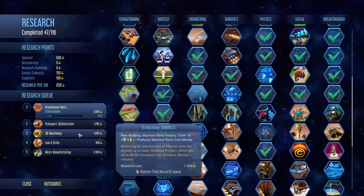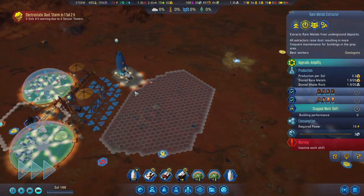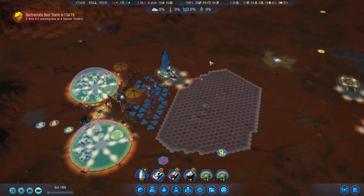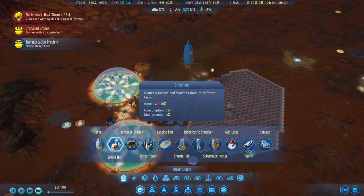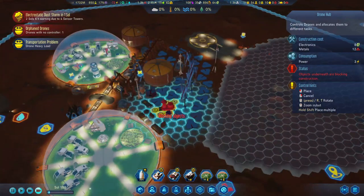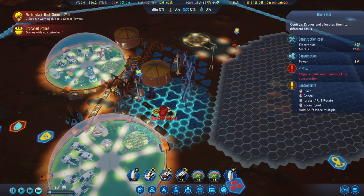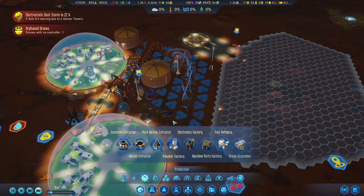The GHG factories research is queued up next — all those researchers are going fairly quickly, which is good. Now I want to place a drone hop here — this seems like a prime spot.